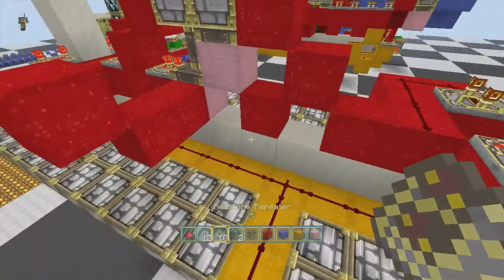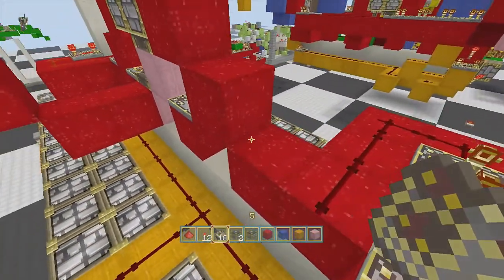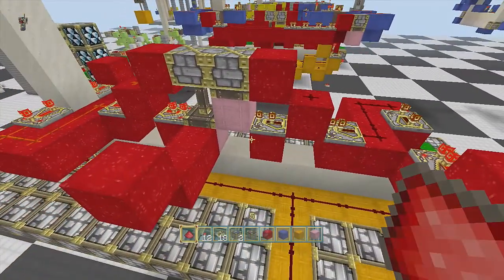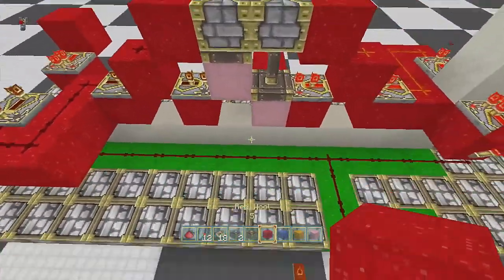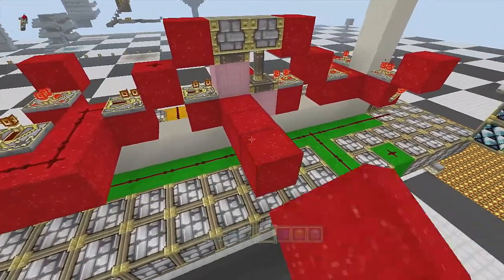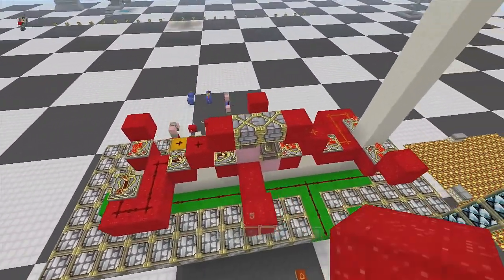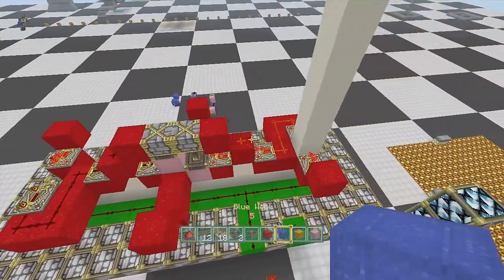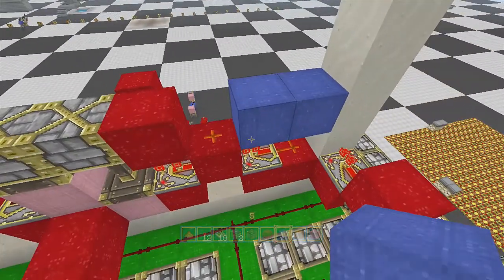Put that one on a one tick delay — not nothing — a piece of dust and we're good there. Come around on this side, right above this dust put that block there and bring it up one. This is kind of what's going to turn your system on and off. Now we're going to work with the blue circuit, which is what's going to turn this puppy on.